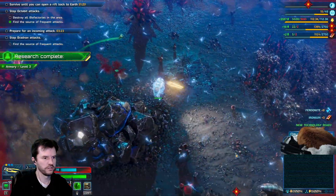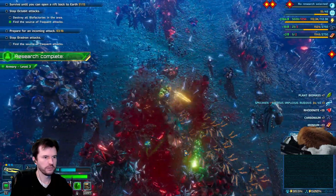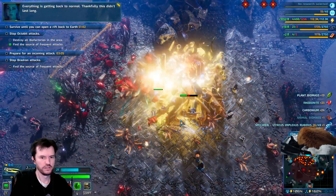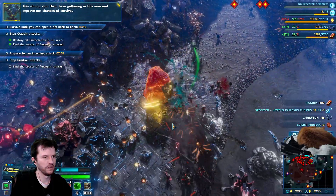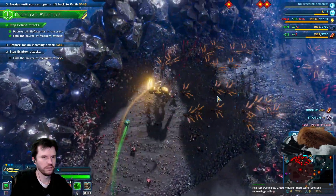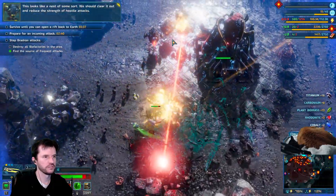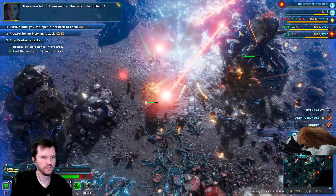New technology has been developed — new blueprints available for crafting, new buildings available for construction. I'm at the edge of the map — there it is. Everything is getting back to normal, thankfully this didn't last long. This should stop them from gathering in this area and improve our chances of survival. Every bit helps. Base is under attack — if there's an actual attack under the earthquake I can't see it, Riggs. This looks like a nest of some sort — we should clear it out. There is a lot of them inside, this might be difficult.